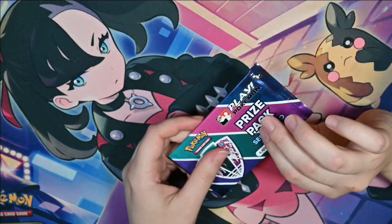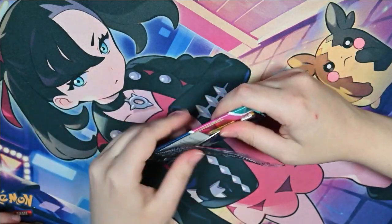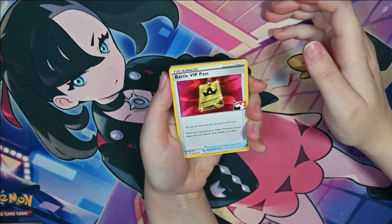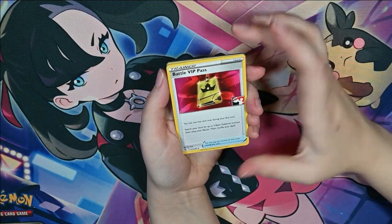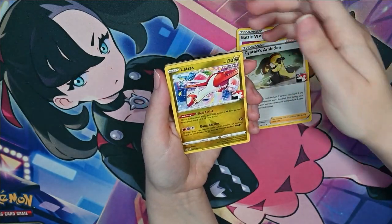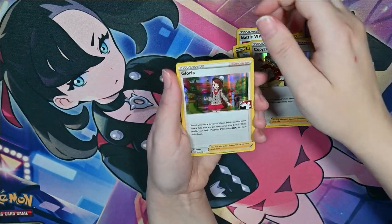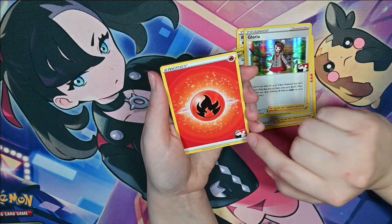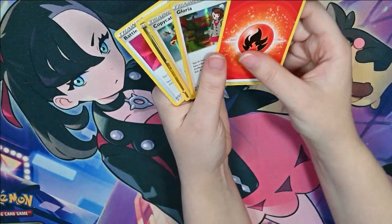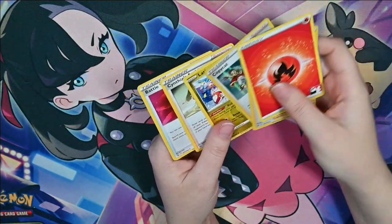I'm gonna open this. Really?! Yay! I don't know how these work, but here's a Battle VIP Pass. Cynthia's Ambition. Eladios. Holo Copycat. Holo Gloria. Energy. All with the Pokemon Play symbols — that's pretty cool. I like the Eladios actually quite a bit.